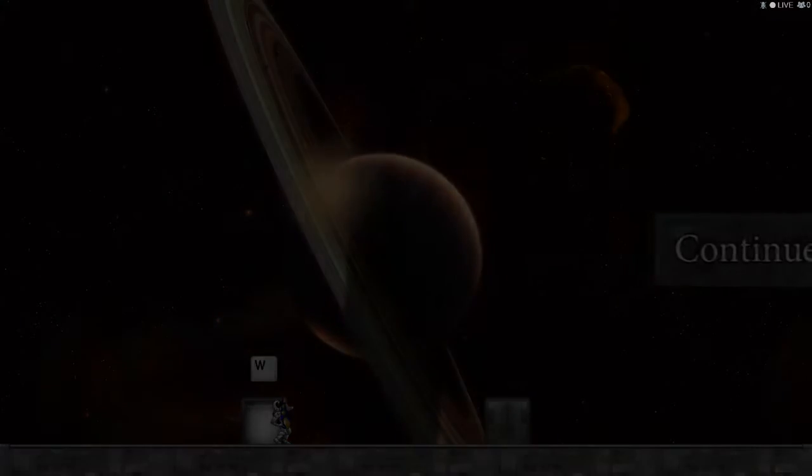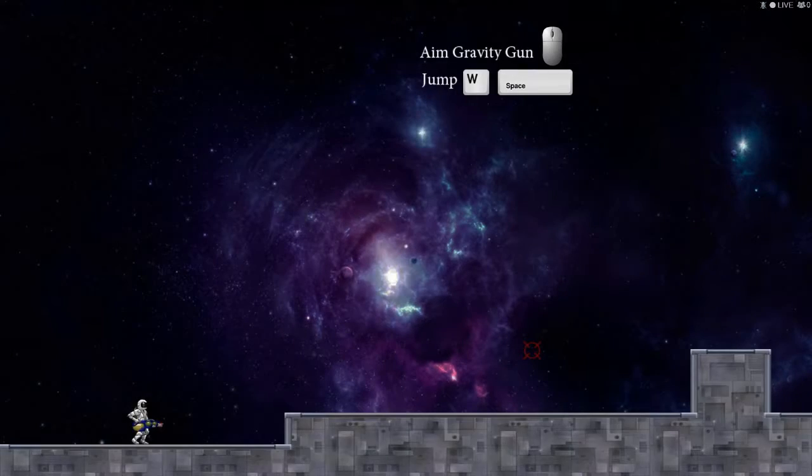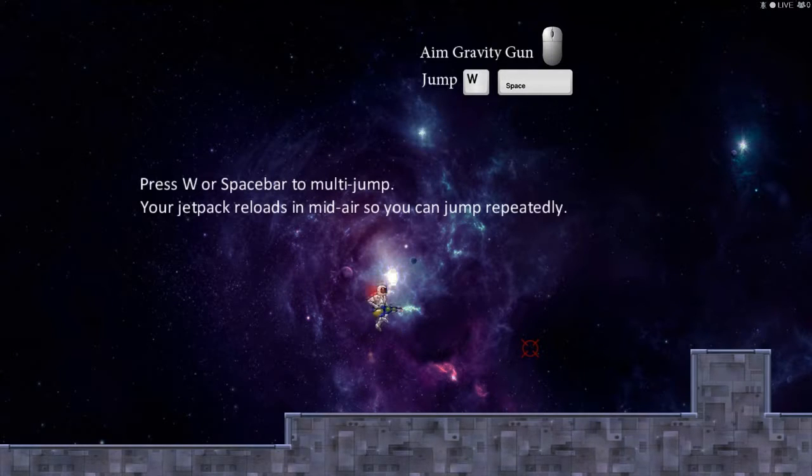Start a new game. W or spacebar to multi-jump. Just like Super Mustache.